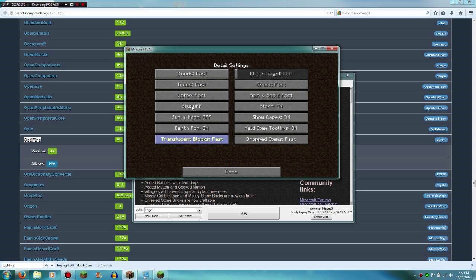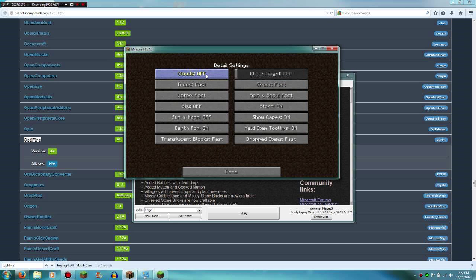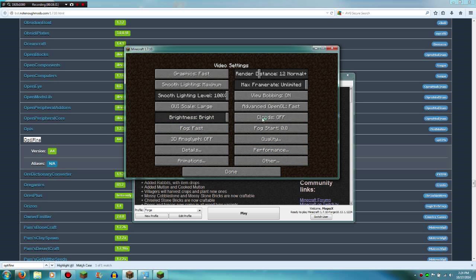In the Details settings, turn everything off — if something doesn't have an off option, set it to Fast. Clouds off. Trees fast. Water fast. Sky off. Sun and Moon off. Depth and Fog off. Translucent Blocks fast. Dropped Items fast — that's extremely important, as default or fancy will be laggier. Held Item Tooltips off. Show Caves off. Stars off. Rain and Snow off. Grass fast. Cloud Height off. Then go into Quality: Filtering off, Clear Water off, Better Grass off — basically everything off. Random Mobs off, Mipmap Type set to Nearest.